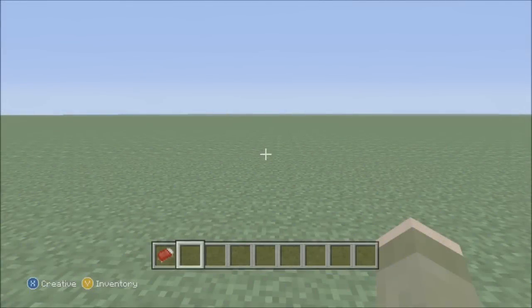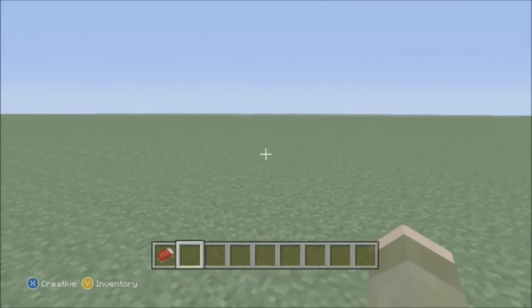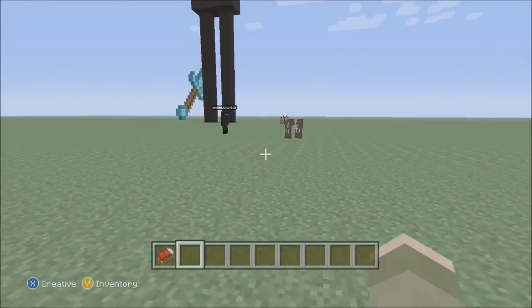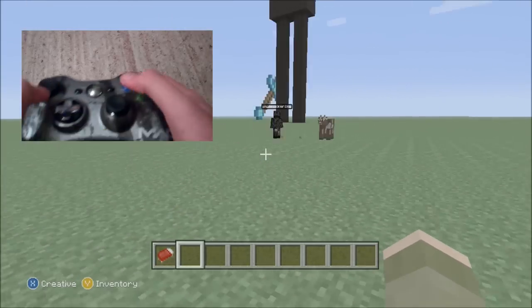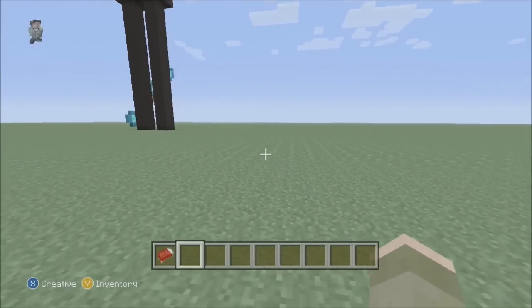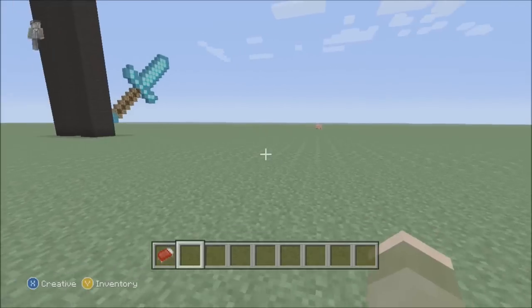Hey guys, I've got a video for you today on the Xbox Minecraft. The new creative mode came out and I'm going to show you how to sprint — and super sprint is what I call it. So first off, to sprint, as you can see here in the little clip, you push the left analogue stick forward twice and you'll just go into a sprint.